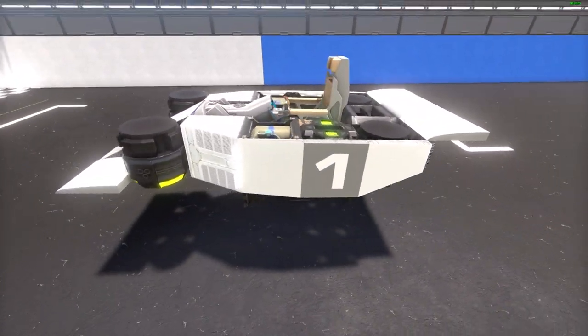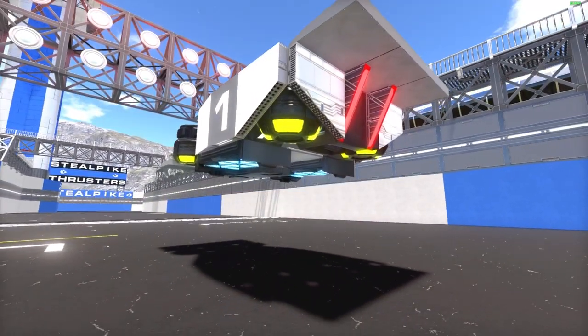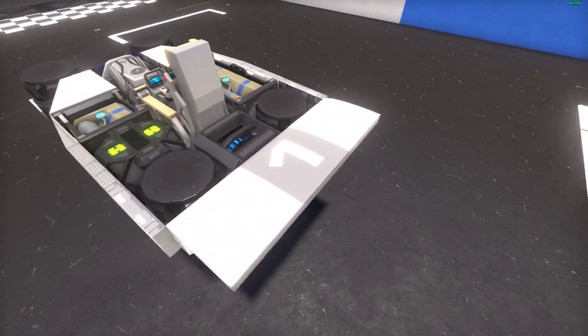Its body is made out of carbon composites so it's very light, and because it's light and even though it's only the ground repulsors, it is quite fast and agile.